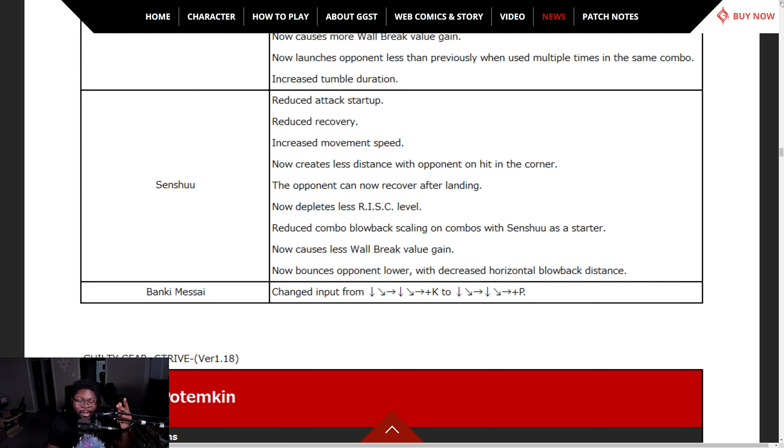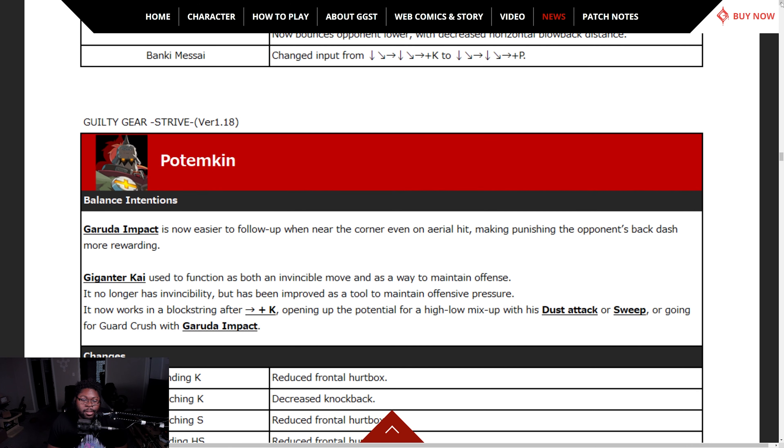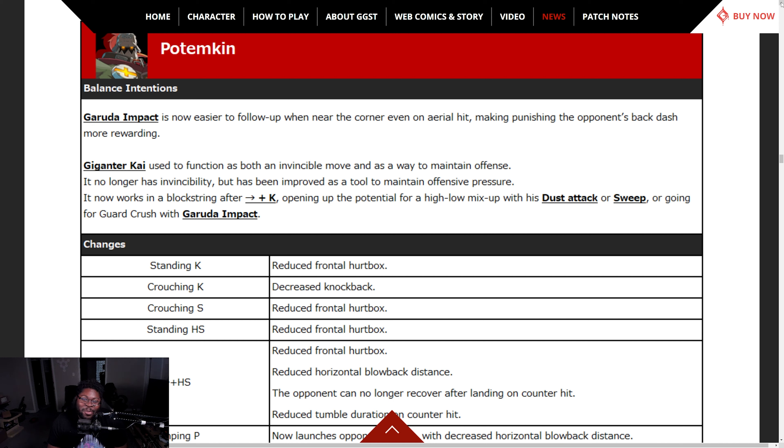Potemkin — Garuda Impact is getting buffed. It's now easier to follow up when near the corner, even on aerial hit, making punishing the opponent's backdash more rewarding. Gigantic Fist used to function as an invincible move and as a way to maintain offense — it no longer has invincibility. But it's been improved to maintain offensive pressure and now works in a block string, opening potential for higher mix-up following a dust attack or sweep.